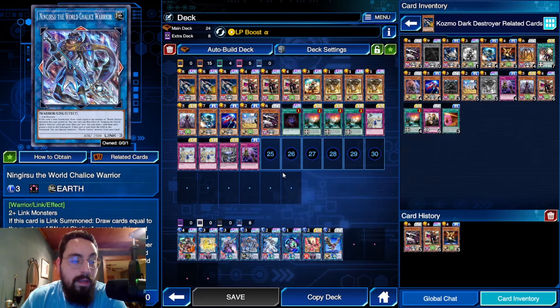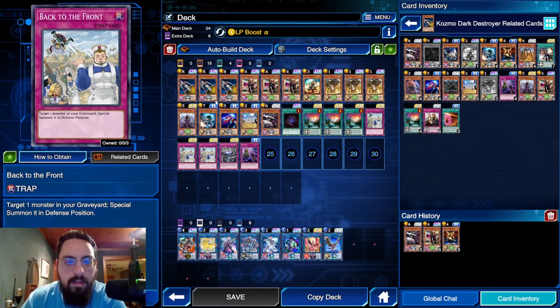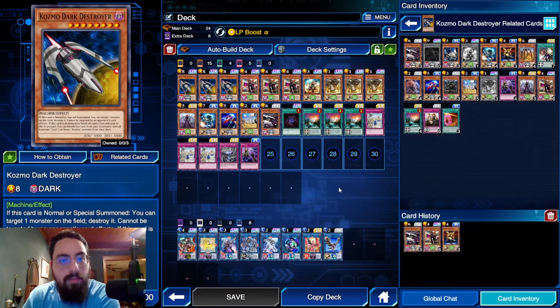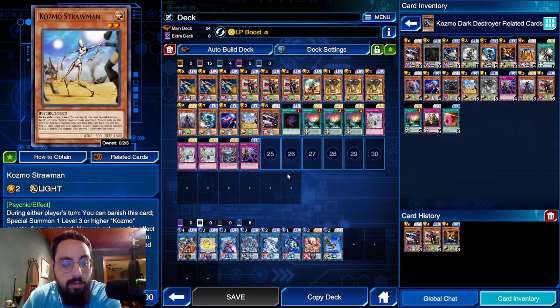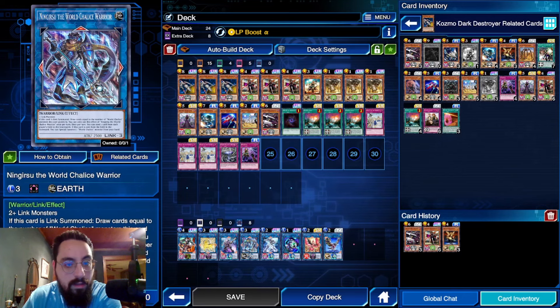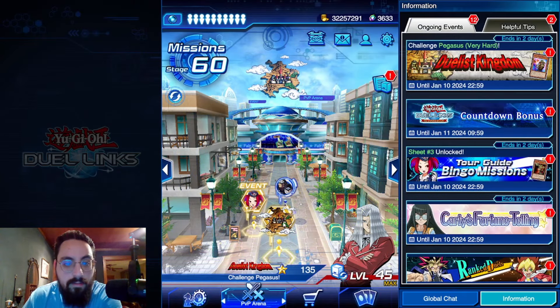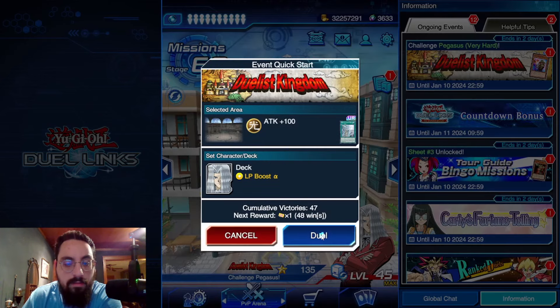Mainly for things like Lunalight fusions, Saber Dancer, or anything big that can't be targeted — this deck cannot out those otherwise. Straw Man and Dogfighter can help you do link plays into Ingear Suit and Boralode, so that's the main thing you want. Everything else in the extra doesn't really matter.